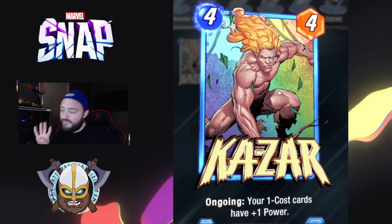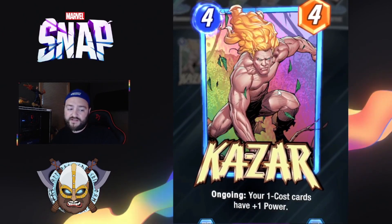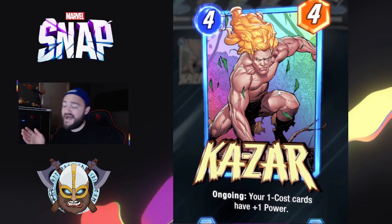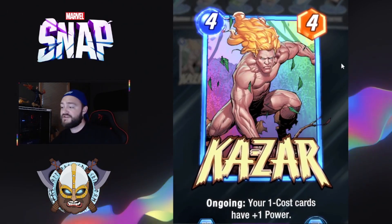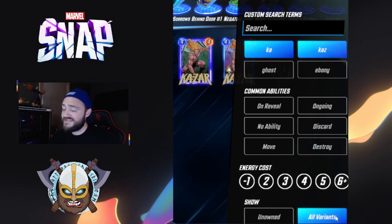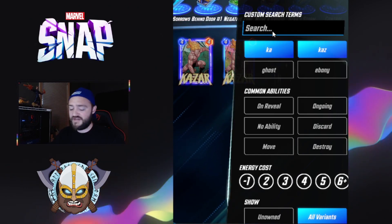Ka-Zar — not much of a difference here. He has gone from four mana five power to now four mana four power. Our developers were seeing a lot of this zoo variant get maybe a little out of hand, so they nerfed his initial power to tone down the strong onslaught that can come from playing these very heavy one-drop decks. The Ka-Zar nerf is pretty slight, but something we'll check out going forward.